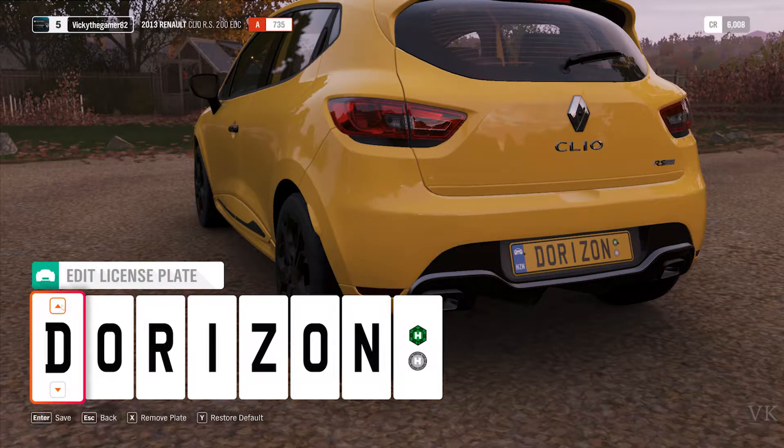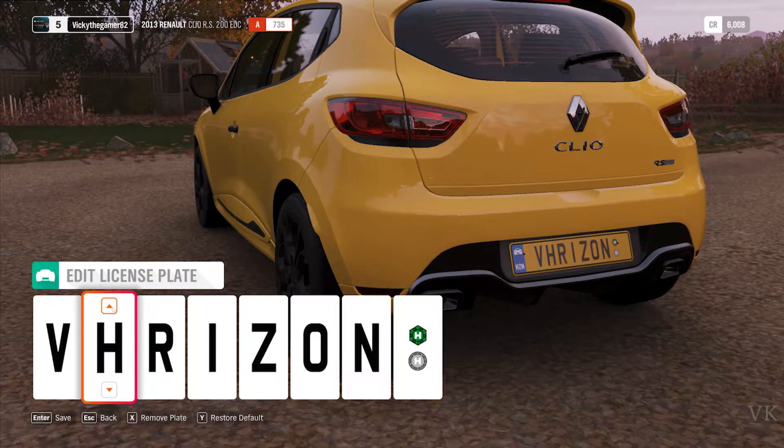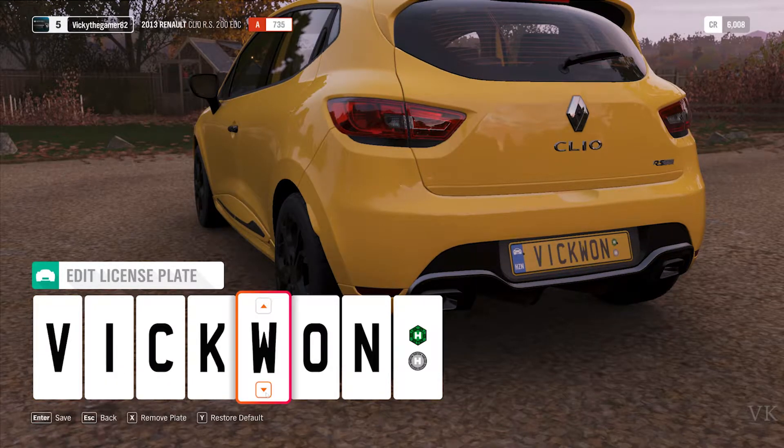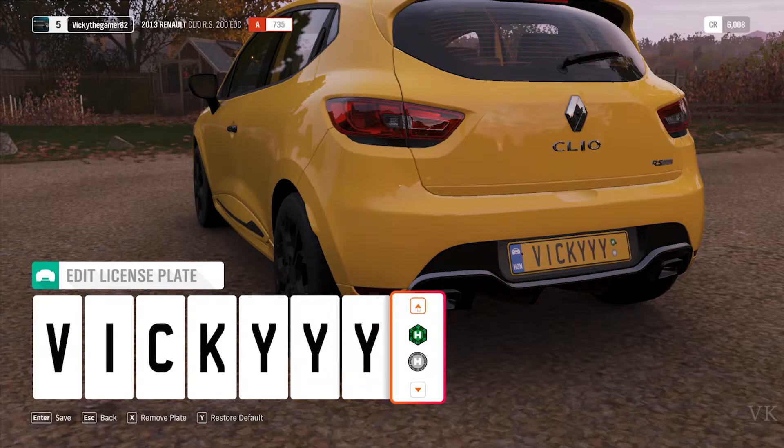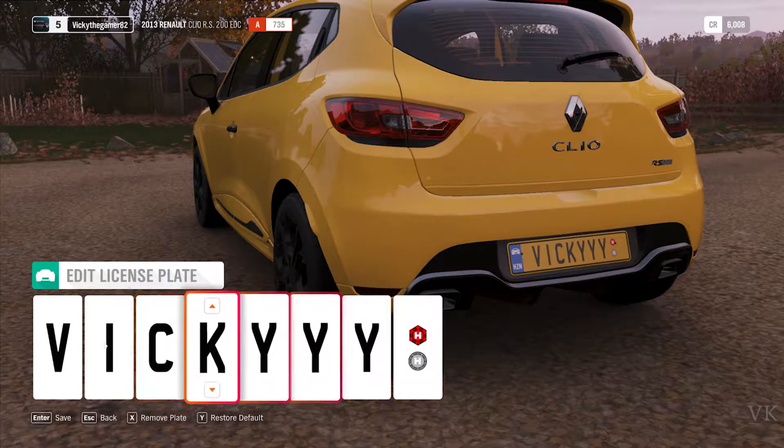Here we can edit the license plate. For example, if you want to name it, you can use the number field. I'm going to put my name — I'll type 'Wiki' here — and then change the symbol as well.